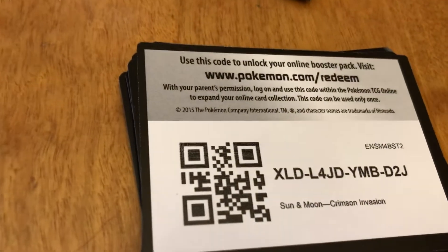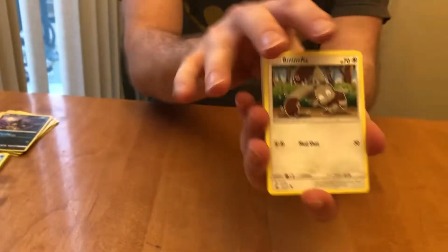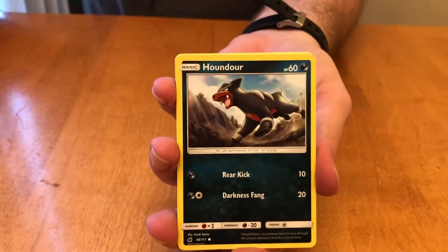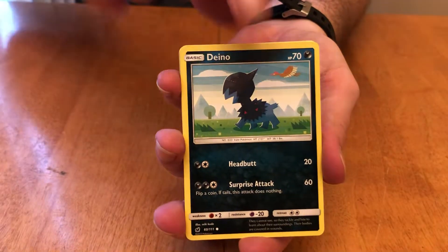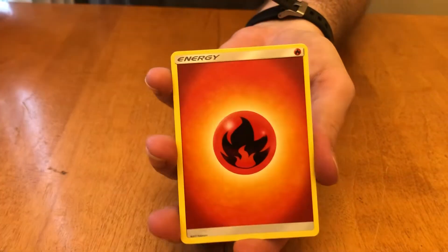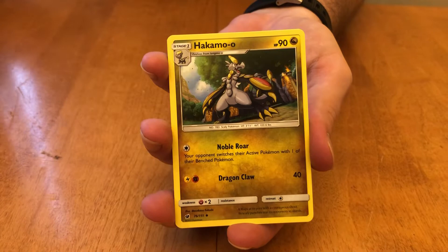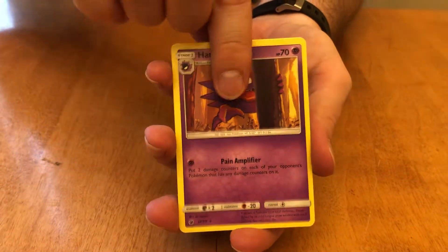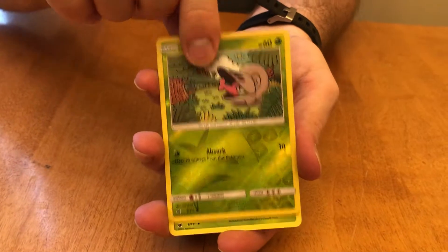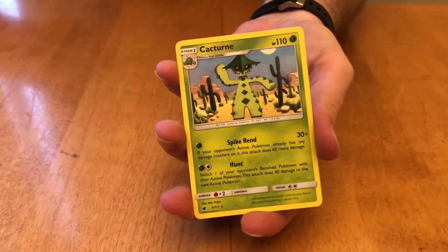There is a code card for you. Some more Crimson Invasion. What do we got here? Bunnelby, Hawlucha, Dynamax, Karrablast, Jangmo-o, Fire Energy, Hakamo-o, Haunter, Devoured Field, Shelmet, and Cacturn. I feel like I've seen this video before. It's Invasion — not very creative at all.